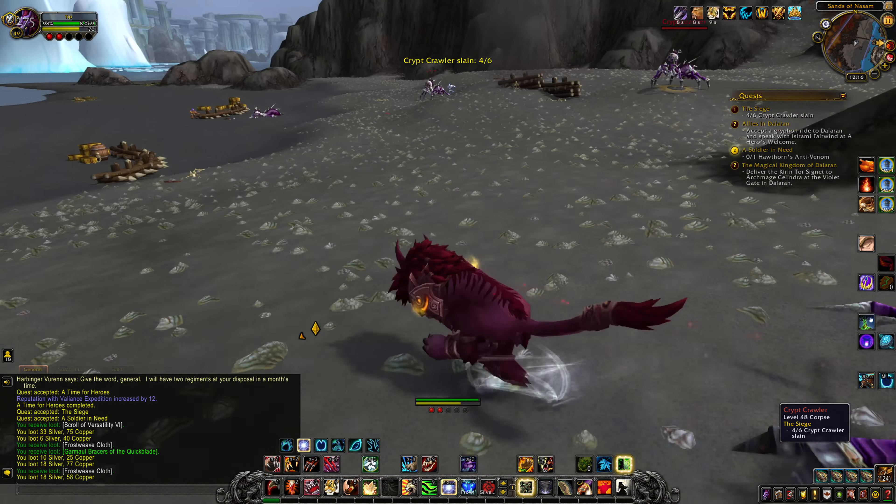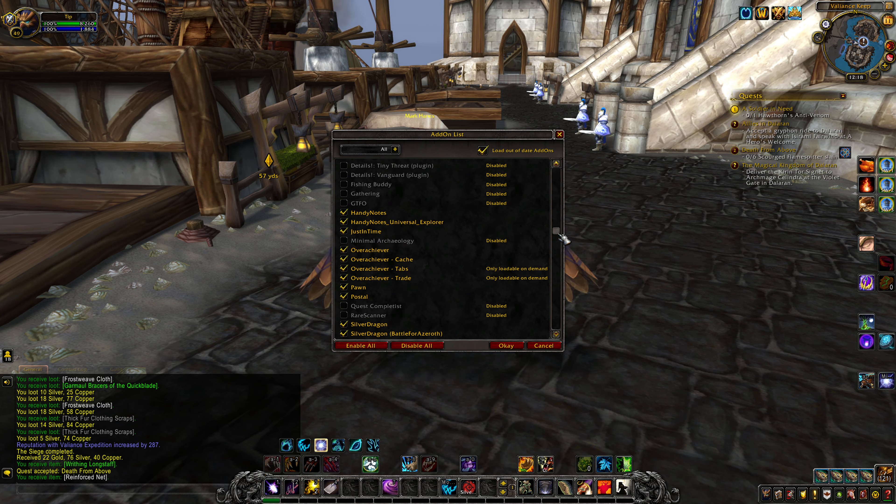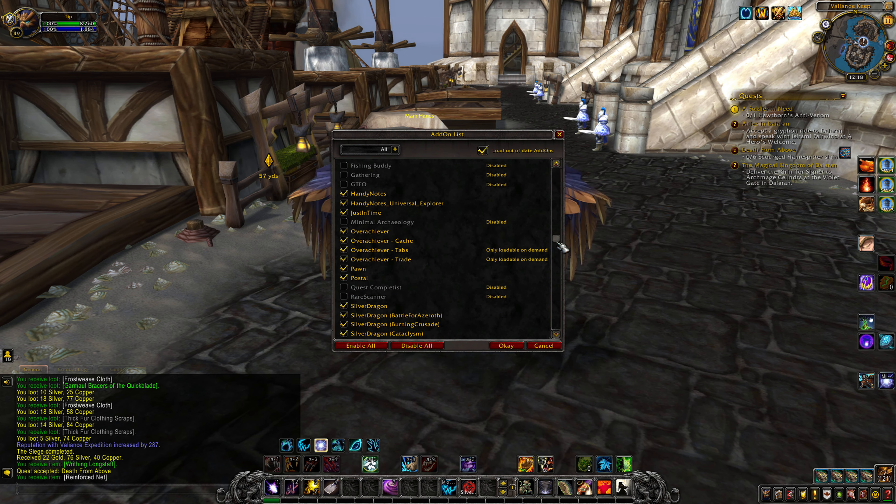I should probably talk about the add-ons quickly. Advanced Interface Options basically gives you extra options that are kind of useless — most people don't need it. Auctionator has a slightly different auction system — you sell things a little easier and it looks nice. Bagnon lets you have the all-in-one inventory, which is awesome. Character Achievements lets you have character-specific achievements show up. Handy Notes I only have installed for Universal Explorer — it puts little dots on the map so if I go to all the dots I explore that area.